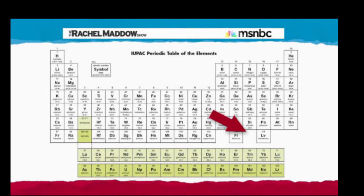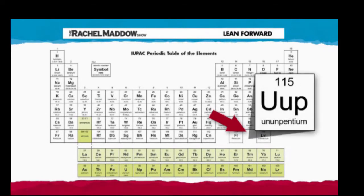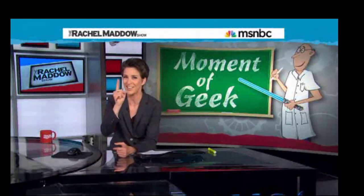So if there were an Element 115, it would go here in the periodic table, nestled between flerovium and livermorium. Right now, its place is being held by the symbol UUP, which stands for ununpentium — a fake Latin way of saying 1-1-5: un-un-pent, 115. And obviously that is just a placeholder name. You don't get to give it a real name until science says you can.